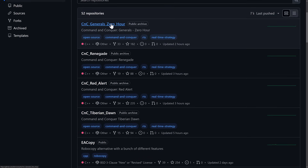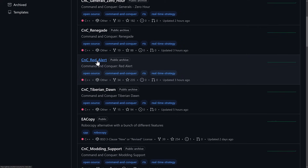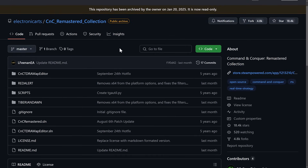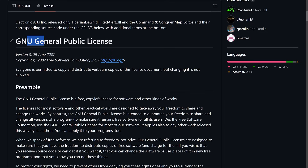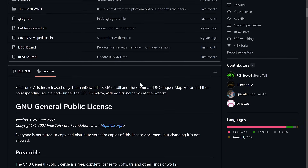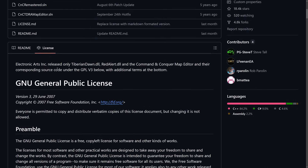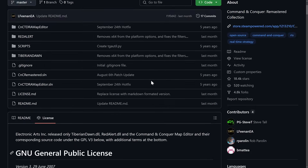The new repositories added are CNC Generals, Zero Hour, Renegade, Red Alert, and Tiberian Dawn. If you want to go check one of those out, for example the CNC Remastered Collection — in terms of license, it's GPL. These enable you to create the key DLLs for the games. EA released the Tiberian Dawn DLL, Red Alert DLL, and Command & Conquer Map Editor, and their corresponding source code under GPL v3 and additional terms at the bottom.